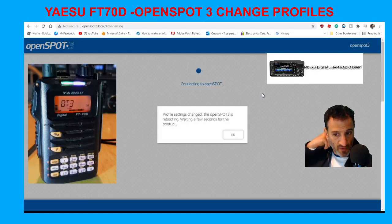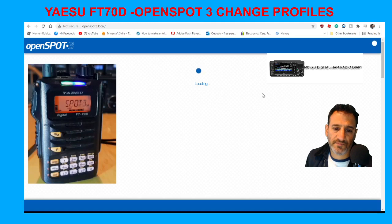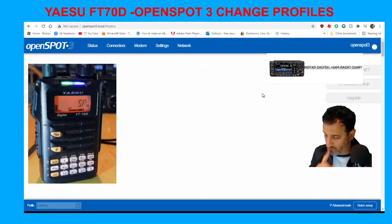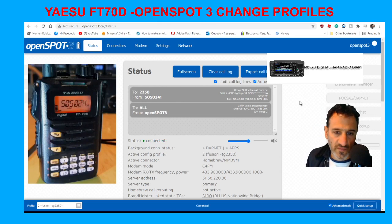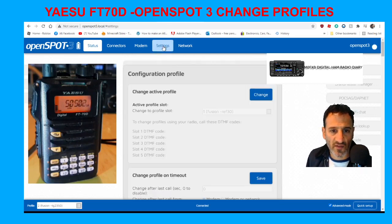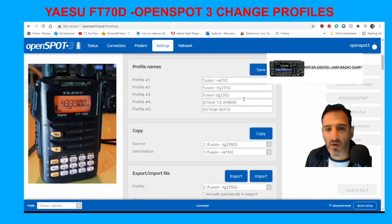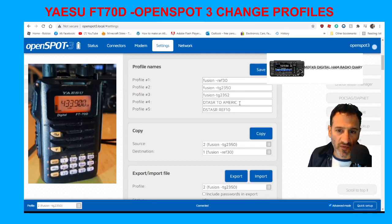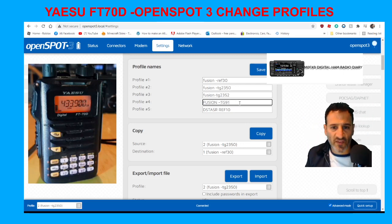It's now switching to profile two, and it will tell us what that connects to. We're now connected to Brandmeister. Going back to Settings, we can see we're on active profile two. Now let's say on profile four — which is currently D-Star — we change the name to 'Fusion Two' and set TG91. That saves the name, but it won't change the actual setting yet.